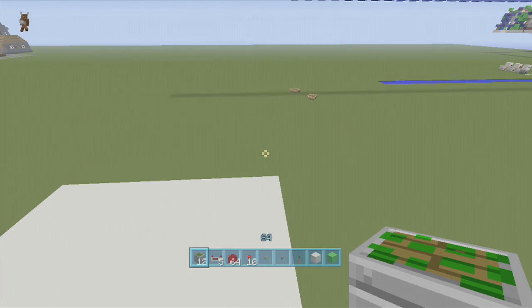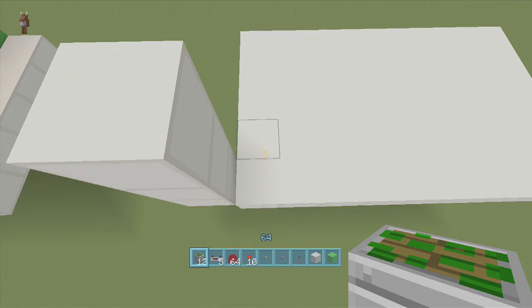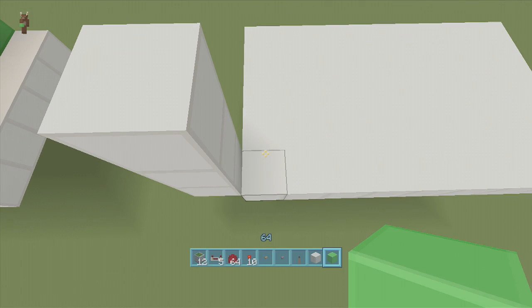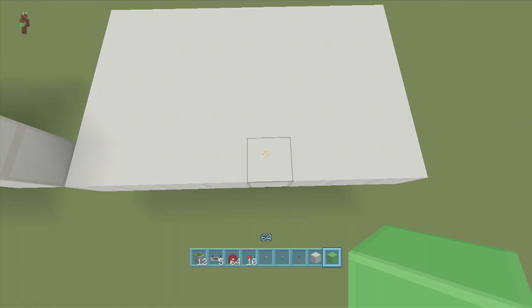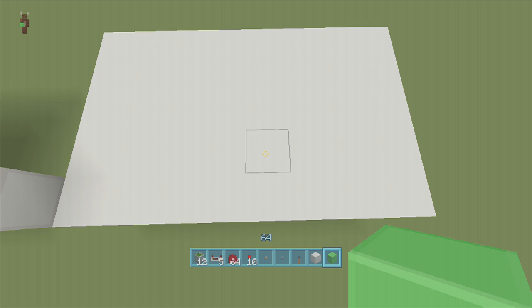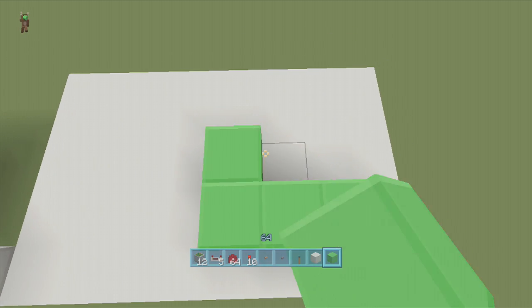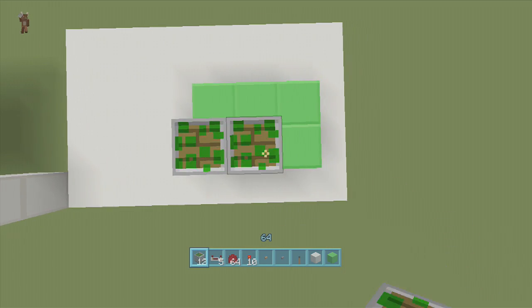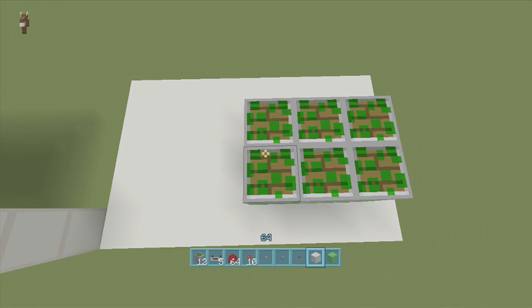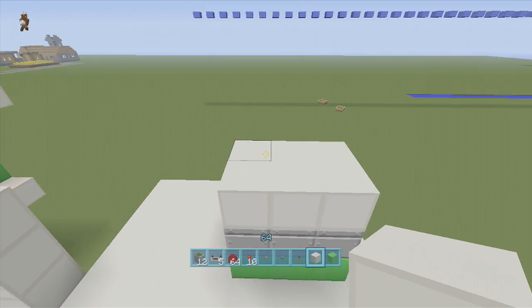For this build we're going to need an eight by five spacing and we're also going to have to dig down three. Once you've gotten that done, go to the bottom left-hand corner and count over five blocks — one, two, three, four, five — then count up two blocks — one and two — and make a two by three right here. Then put sticky pistons all along the tops of these blocks, and put your bathtub block along the bottom — that's going to be the bottom of your bathtub.